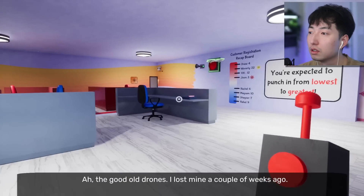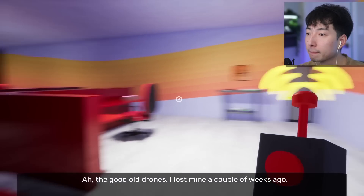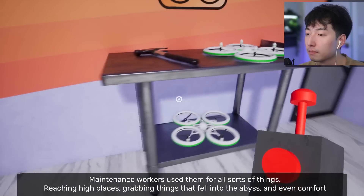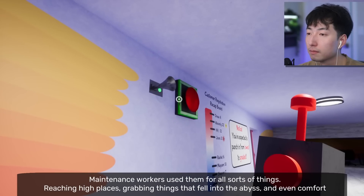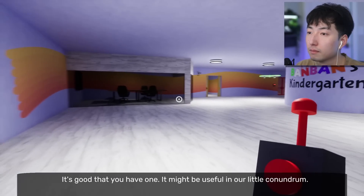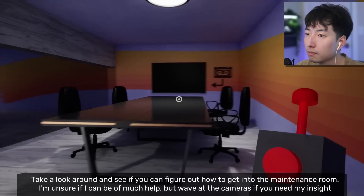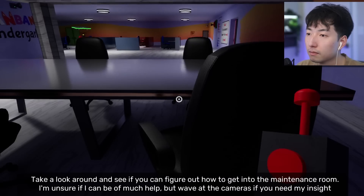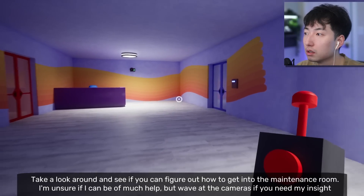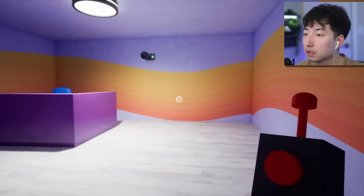'The good old drones — I lost mine a couple of weeks ago. Maintenance workers used them for all sorts of things like reaching high places and grabbing things that fell into the abyss, and sometimes even comfort. It's good that you have one — it might be useful in our little conundrum. Take a look around and see if you can figure out how to get into the maintenance room. Wave at the cameras if you need my insight.' We have to get into the maintenance room.